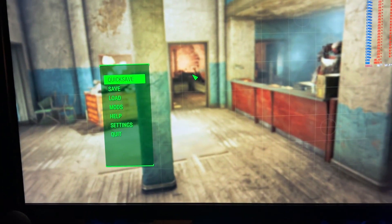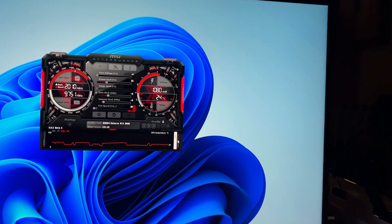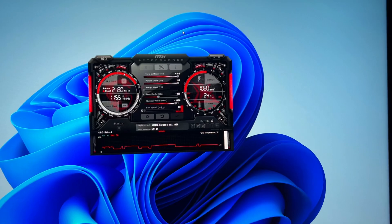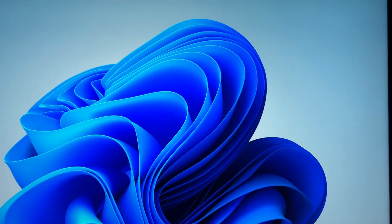How much faster is this if we overclock it and give it more power? Let's see. First things first, we're going to load my profile number one. This is going to give it a power ceiling of up to 1,000 watts and it's going to boost up the memory and the core. And here we go.